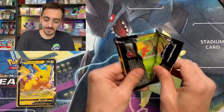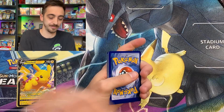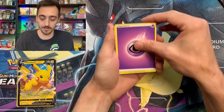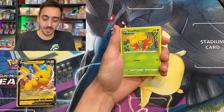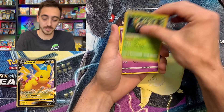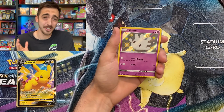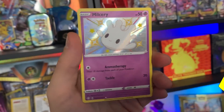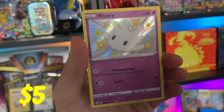Pikachu V-Box, you gotta have at least one hit for us. Code card. Psychic Energy. Team Yell Grunt, Ball Guy, Trapinch, Gossifleur, Koffing, Morpeko, Chewdle, Rowlet, Milcery. Shiny Milcery for our first hit from this Pikachu V-Box! At least we pulled one shiny today.